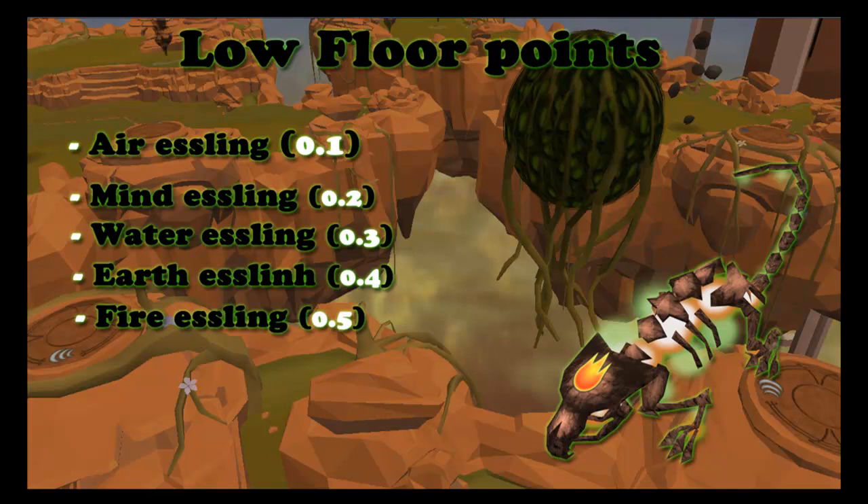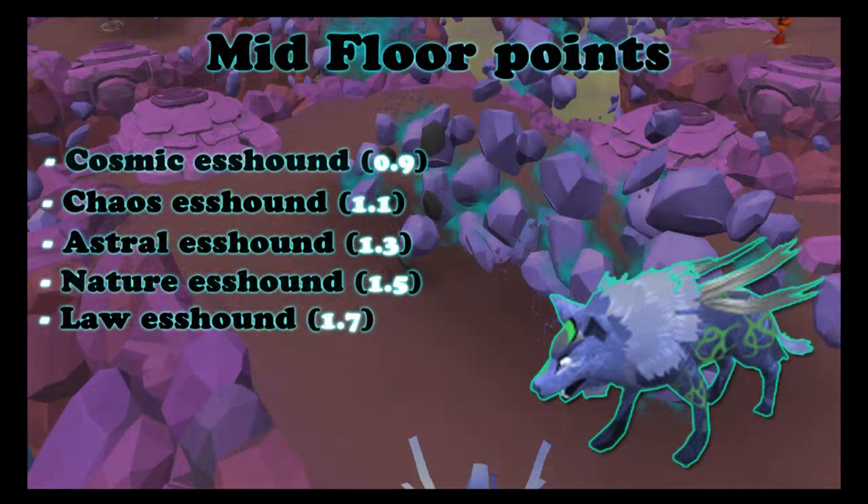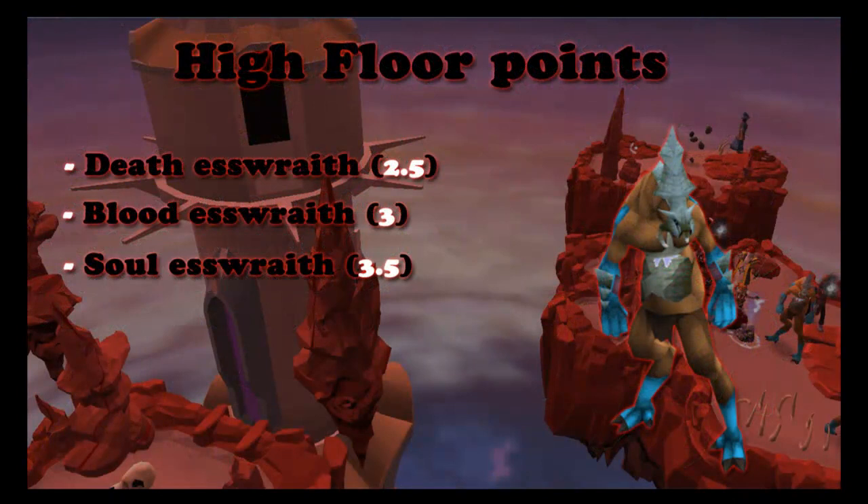Next we are going to talk about the points. You gain points each time for siphoning eslings, hounds and wreaths. For the low level floor: earth esling gives 0.1 points, mind esling gives 0.2, water gives 0.3, earth gives 0.4 and fire gives 0.5. For the medium floor: cosmic gives 0.9, chaos gives 1.1, astral gives 1.3, nature gives 1.5 and law gives 1.7. For the high level floor: death gives 2.5, blood gives 3.0 and soul gives the highest at 3.5.